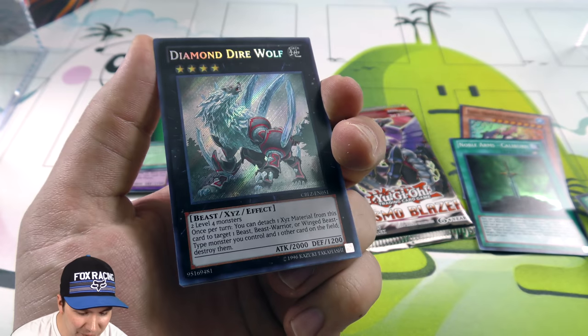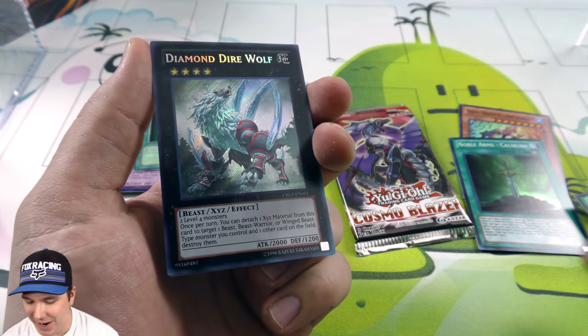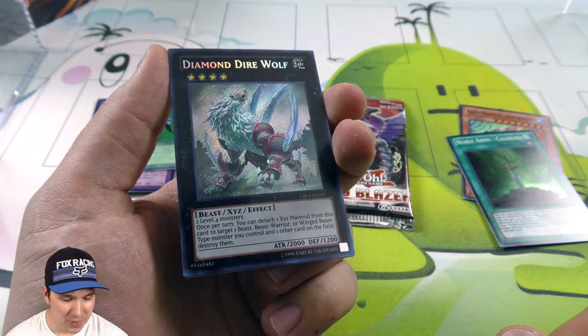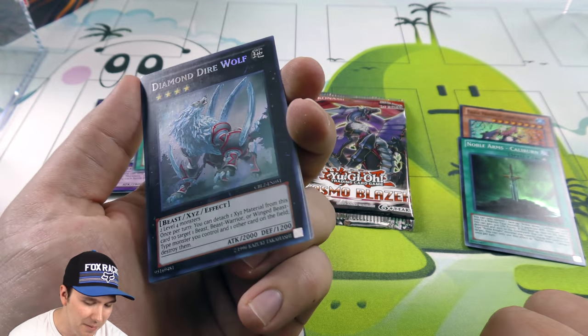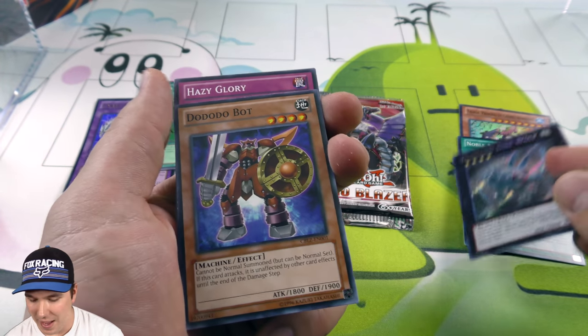Wow — Diamond Direwolf Secret Rare! How cool. What a beautiful card. This is incredible. Definitely one of our best value mystery cubes we have ever opened. That is incredible. Three foils and we pulled a Diamond Direwolf. What a gorgeous looking card. Beautiful art. That is awesome.